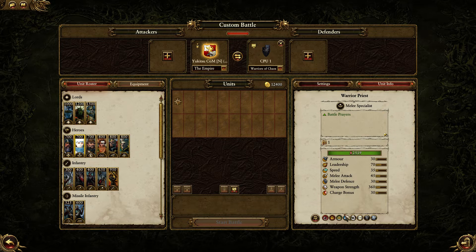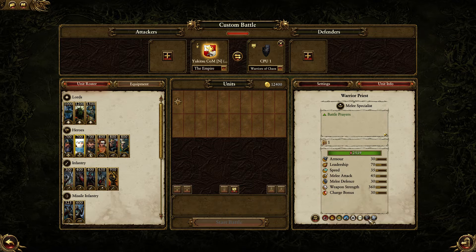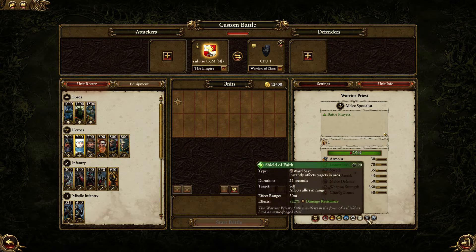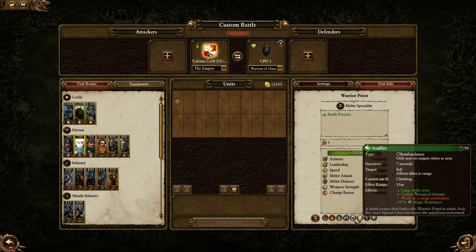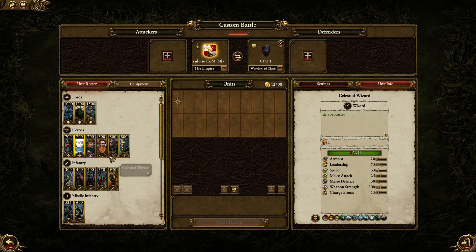The last one is the Warrior Priest. These guys are kind of weird — they've got Soul Fire, but these aren't really spells particularly. They've got a bunch of defensive boosts and buffs. I don't honestly see these guys very often, but you could take them for those buff effects or Soul Fire. Honestly, I would much rather just take a Wizard, but the Warrior Priest does have better melee statistics.